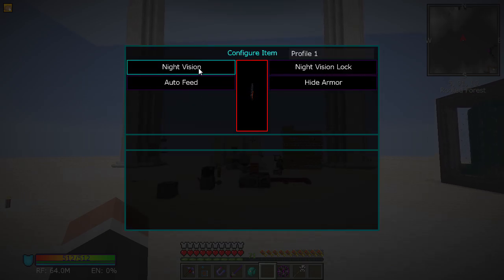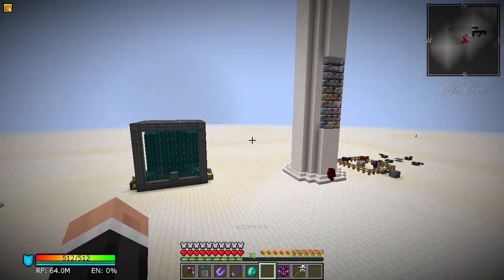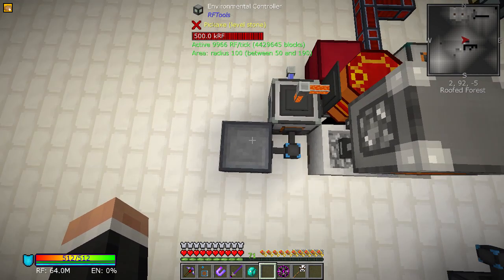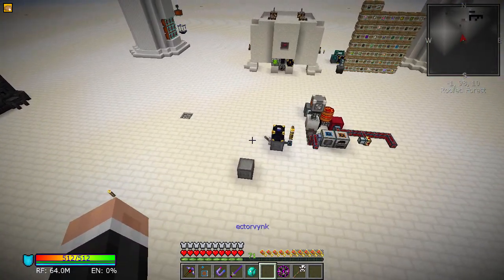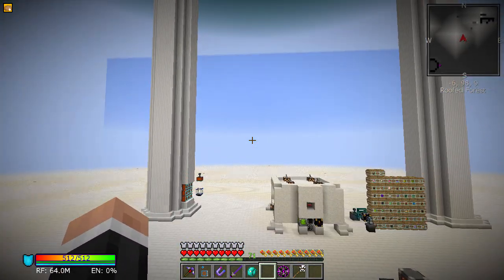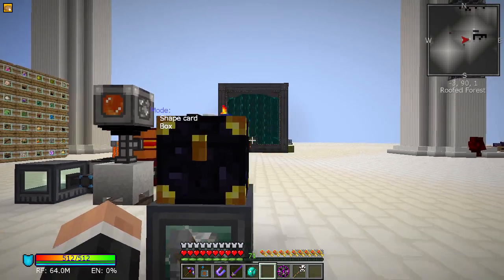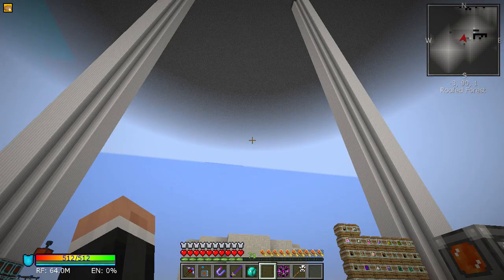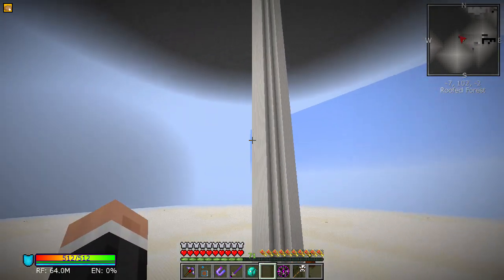I put night vision on here and locked it, so it just keeps night vision going and uses my suit. I removed the environmental controller and the night vision module, so it's using a lot less power. I'm still using the saturation module so I don't have to eat. Now for the next stage — we've done the floor, and we need to do the ceiling and the sides. I'm using the test builder with just normal quartz blocks for the ceiling.